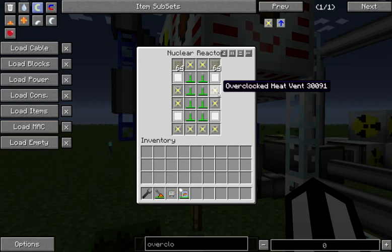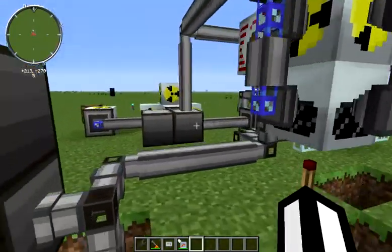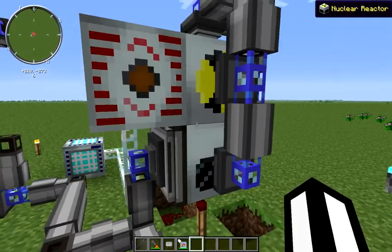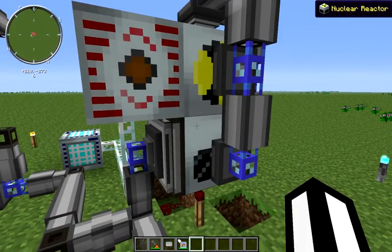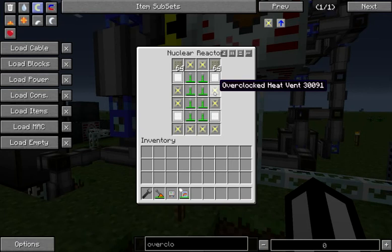The heat vents can dissipate 20 heat per tick, which is far greater than what we see with trying to cool off our NAK coolant cells or standard coolant cells. And because it doesn't require a second block to do so, this is a much more efficient system.